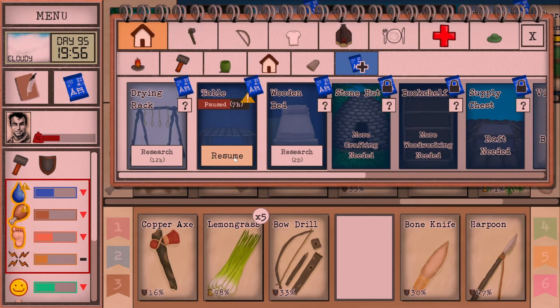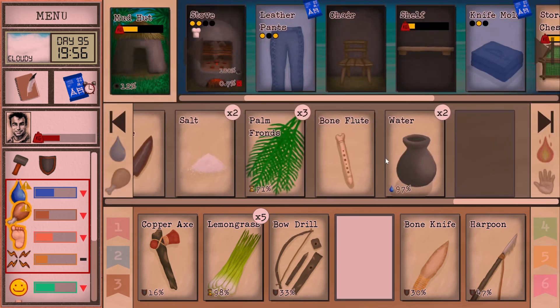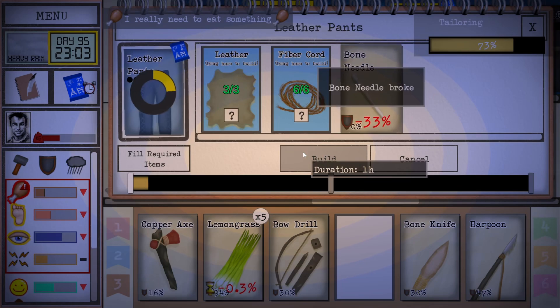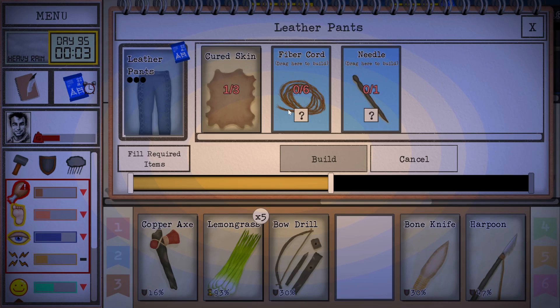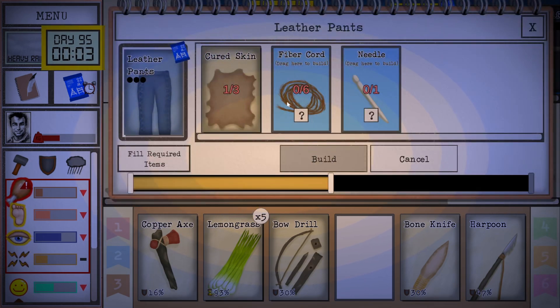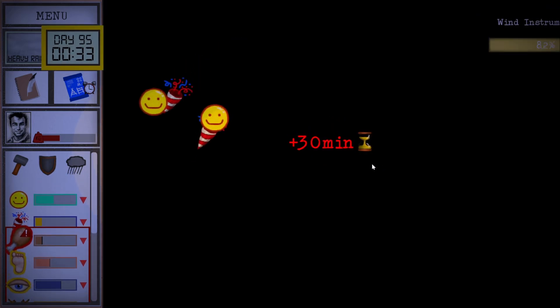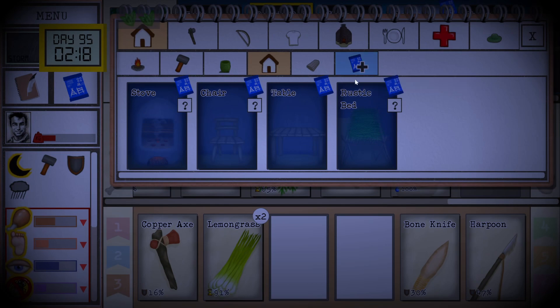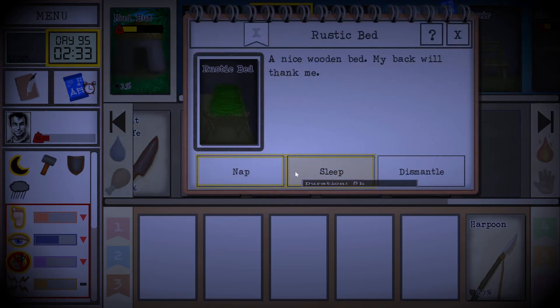We don't have anything currently researching, so let's finish off doing the table. We're nearly there to get the leather pants, so maybe let's try and do that. I've only got one cured skin — do we have any skins currently being sorted? No, so we're just too short of making that — shouldn't be too hard though. Play a simple tune. We've unlocked the table, so I'll unlock the wooden bed next. And it's a storm — let's do a proper sleep.